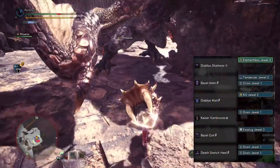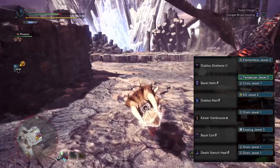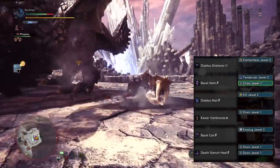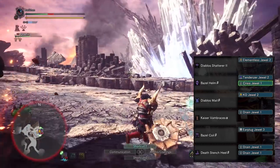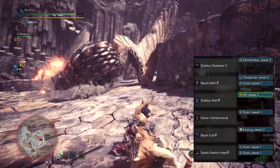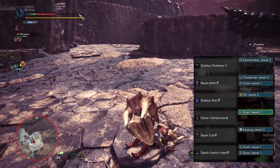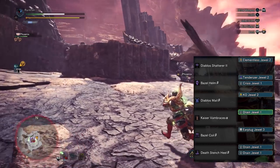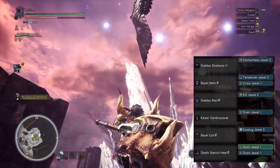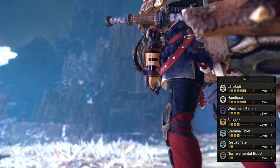Naturally, we round things out with the Handicraft Charm to max out our Handicraft skill. For decorations: on the Diablos Shatterer 2 we have an Elementalist Jewel to boost hammer damage since we have a hidden element. On the Basil Helm Beta we have a Tenderizer Jewel to take Weakness Exploit to maximum, plus an optional Crisis Jewel for a little survivability when poisoned or on fire. On the Diablos Mail Beta we have a KO Jewel to max out Slugger. On the Kaiser Vambraces Alpha we have a Drain Jewel, since Stamina Drain is one of the hammer's strongest points, dealing more exhaust damage. On the Basil Coil Beta we have an Earplugs Jewel 3 to max out Earplugs, and on the Death Stench Heal Beta two more Drain Jewels.